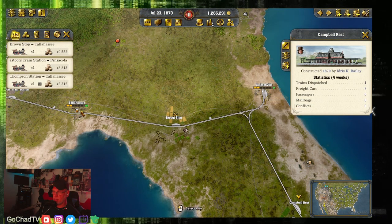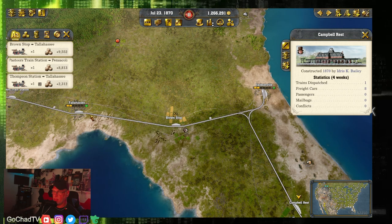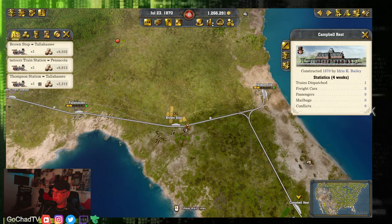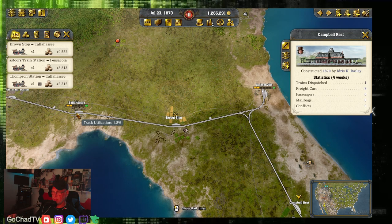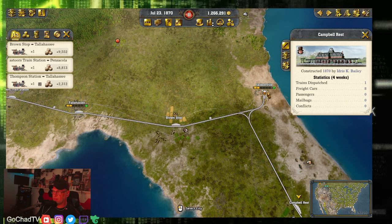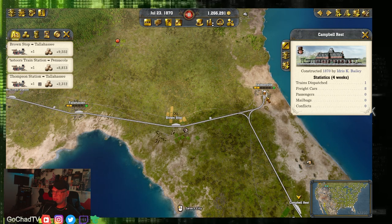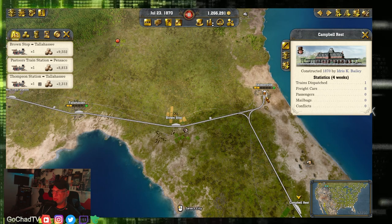Number one — better utilization of your engines. I created a warehouse in Tallahassee, then ran an engine from Jacksonville to Brownstop to Tallahassee. It picks up passengers from Jacksonville going to Tallahassee, stops at Brownstop to pick up wheat and lumber, then goes on to Tallahassee, drops the passengers, wheat, and wood, picks up more passengers and maybe beer made from the grain, goes back to Jacksonville and drops off the beer and passengers — one engine doing all that work. As your route grows busier, you might want an express going Jacksonville to Tallahassee with purely passengers, and set your other train to catch the passenger overlap at Brownstop.